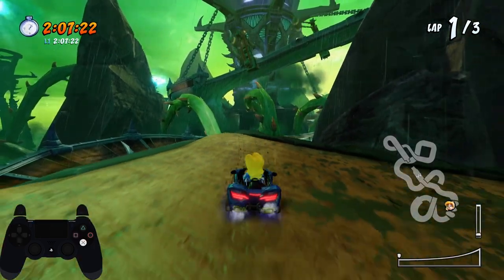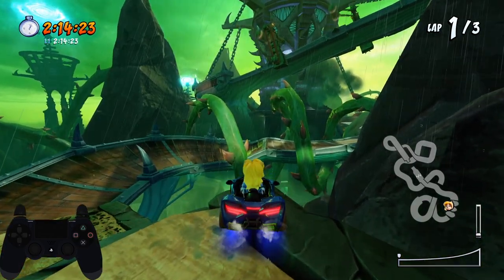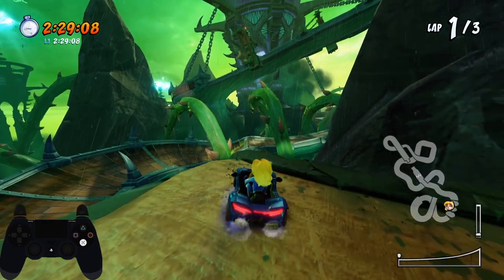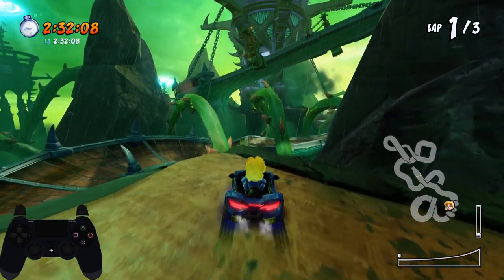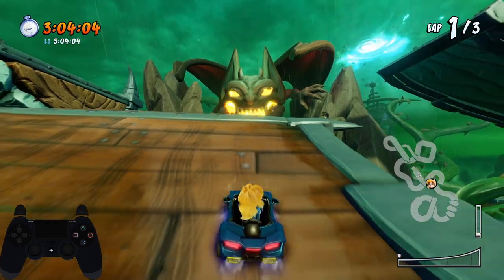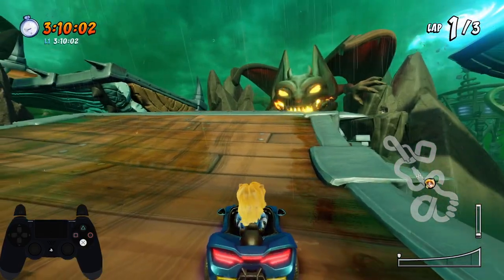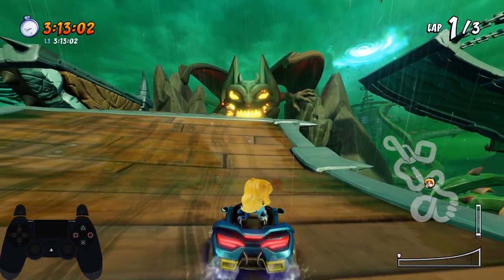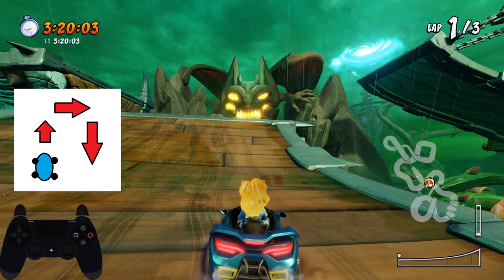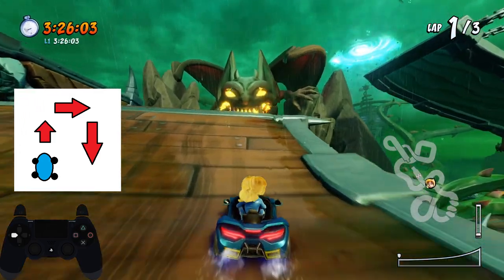You will need to jump at this specific point right here where Isabella is now — this will give you the maximum range needed to jump over towards that path. For the unintended shortcut, you will be using this ramp directly in front of Isabella to jump. If you are approaching it straight on, you will need to jump and then do a quick perpendicular turn, move forward for a bit, and then another quick perpendicular turn. That's why you will need to utilize the ultra turn tech for this shortcut.